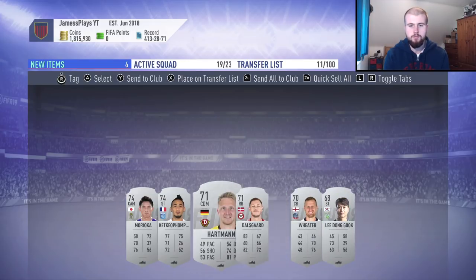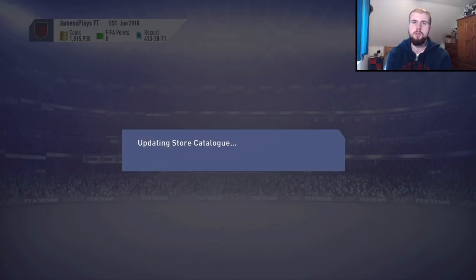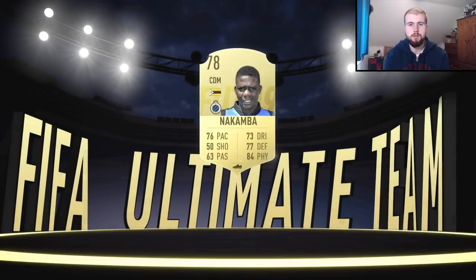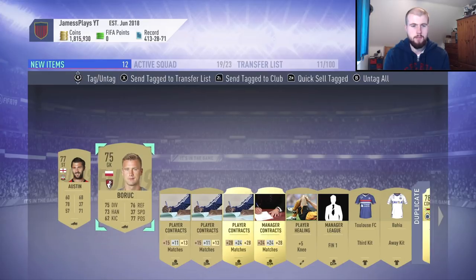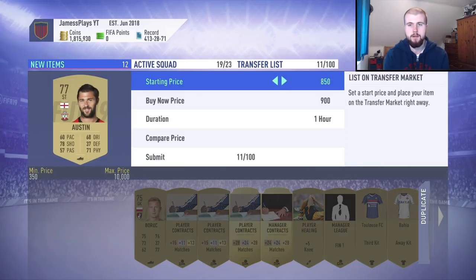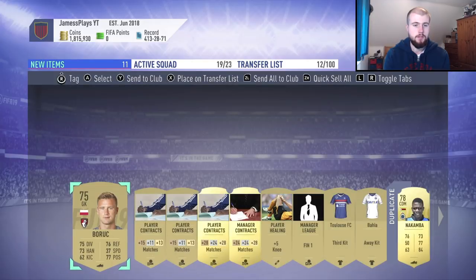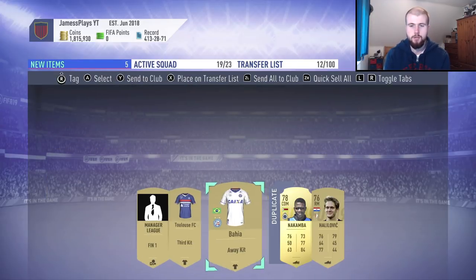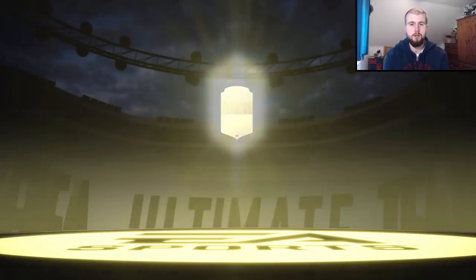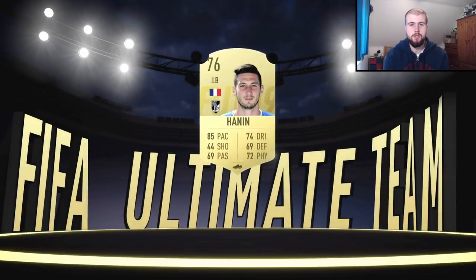Starting off with this silver pack — nothing to really shout about. Unfortunately silvers don't really have a use on the Switch, as there aren't many SBCs that need them and not many people play tournaments with them. Silvers are a bit dead on the Switch. But straight away there's an English player I think is selling for 3k, so we're going to list him straight away. If you've got any in your club and haven't done that SBC, I recommend doing it — those players are the easiest coins you'll ever want to make.